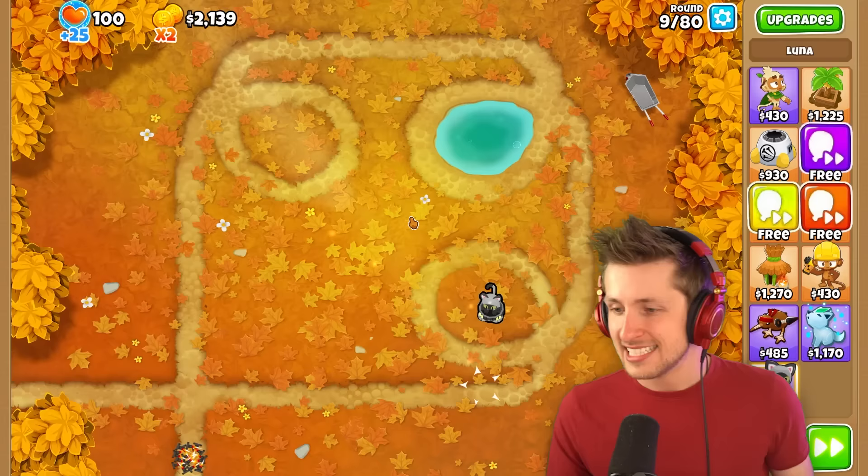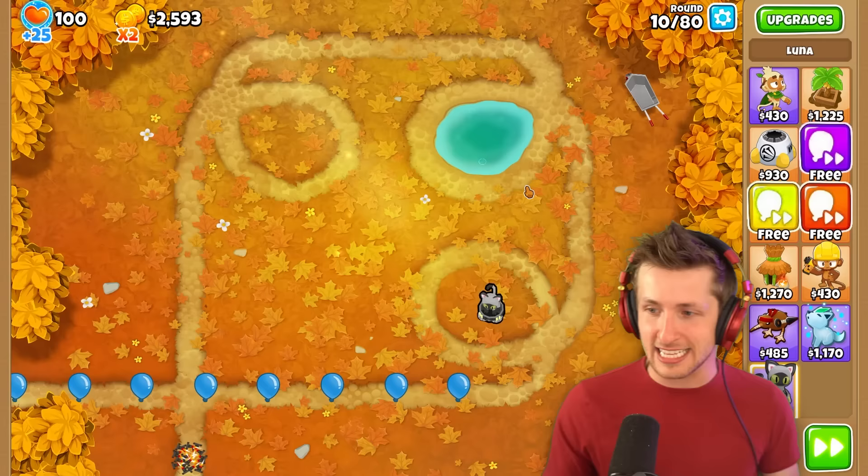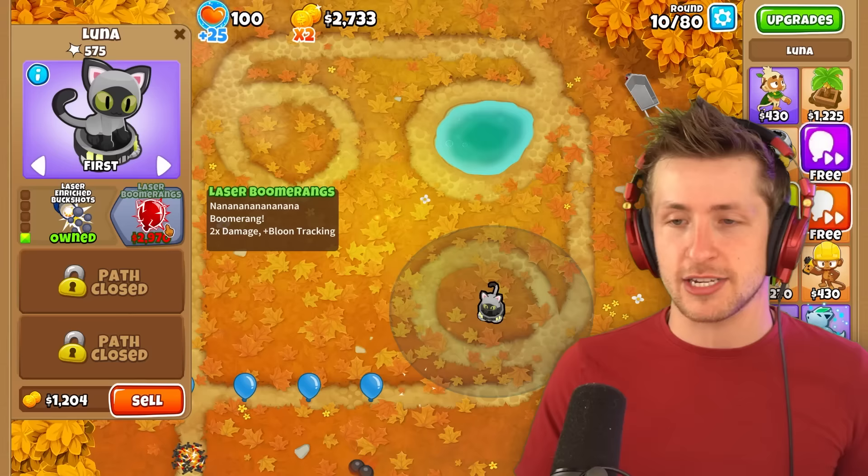I just need to start adding all of my family. I need to add my dog to Balloons. I already added Luna — I could add all my family members. And then it turns out it's like one of those things where I'm actually putting them into the game if they're being trapped in it like Jumanji. I want seven laser boomerangs, actually.